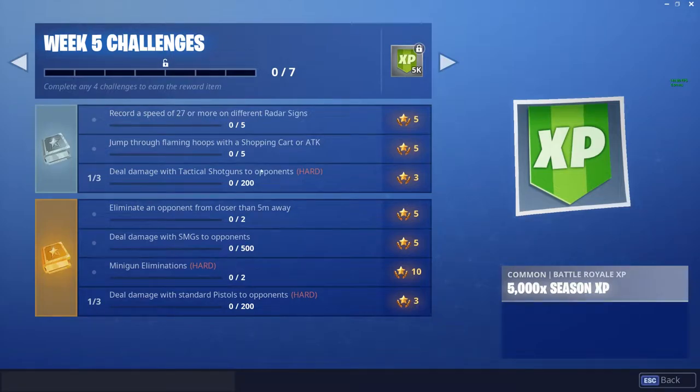Hey everybody, it's Luke from Galaxy Tech Review and today I'm going to show you how to do your Season 6 Week 5 challenge of jumping through flaming hoops with a shopping cart or ATK. You can also use a quad crasher — I'm not sure why they didn't put that on there, but you can use a quad and I will show you how to do them and all the locations right now.